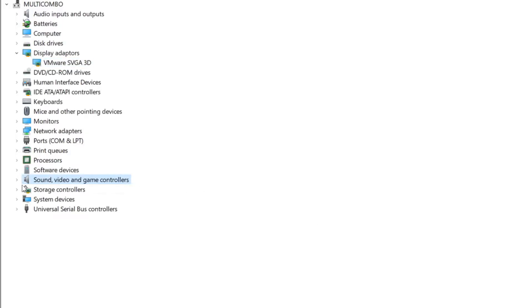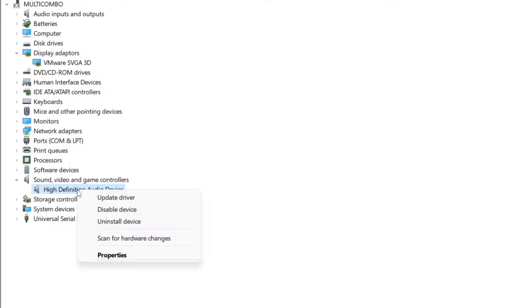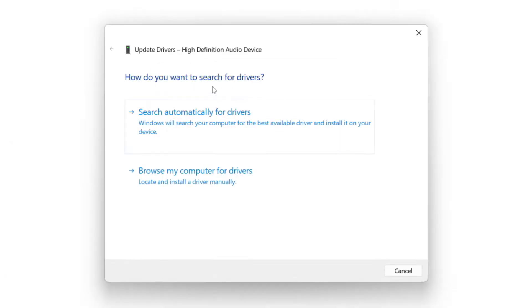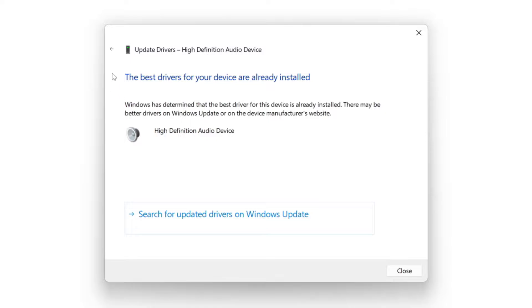Click Sound, Video, and Game Controllers. Select your Audio Device. Right-click and Update Driver. Search automatically for drivers. Wait for installation to complete, then click Close.